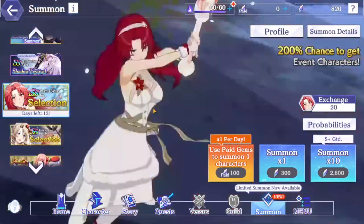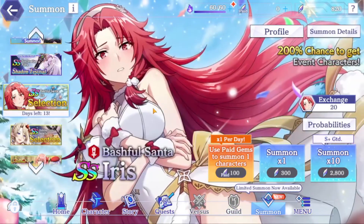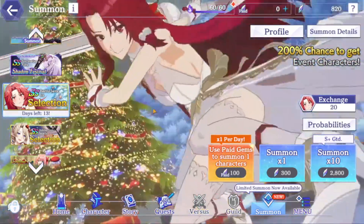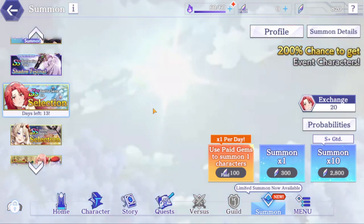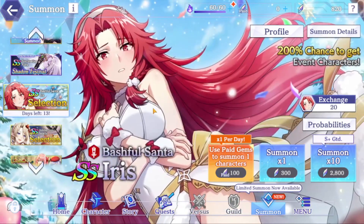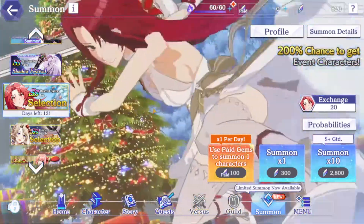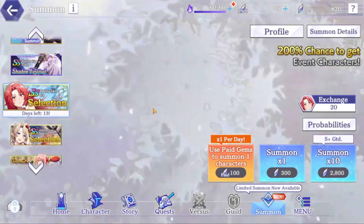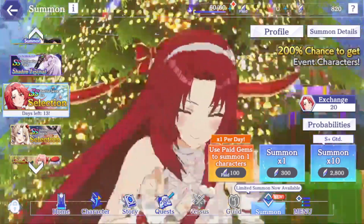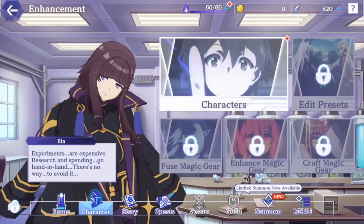Some of you have already seen that I did a stream for Iris. I have been waiting for a new Iris unit since day one. I've just been rocking the regular Innate Sword Iris, that red unit, until we finally got a new event Iris. So I definitely went and pulled her — you can check it out if you want. I used a lot of gems just to get her.